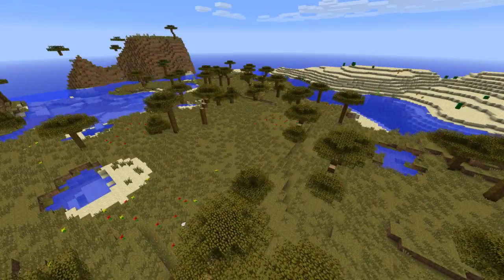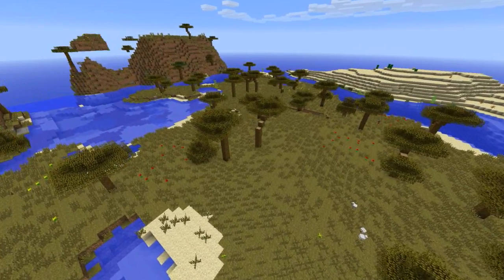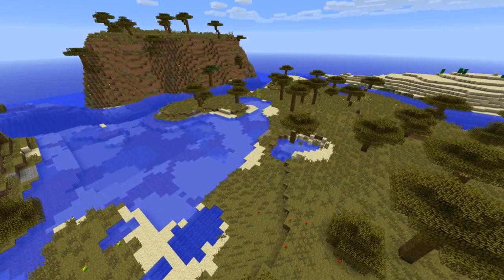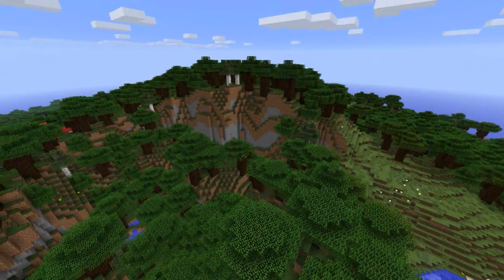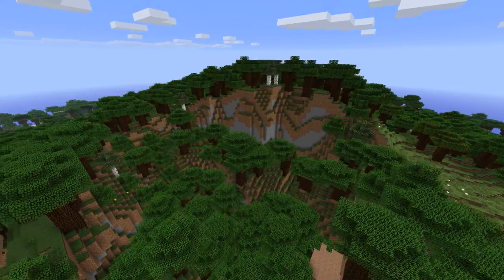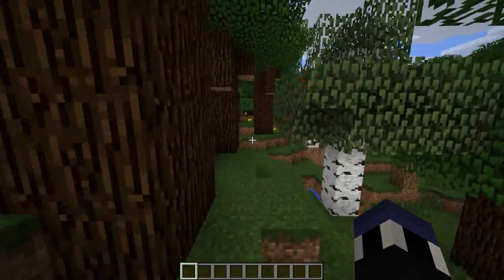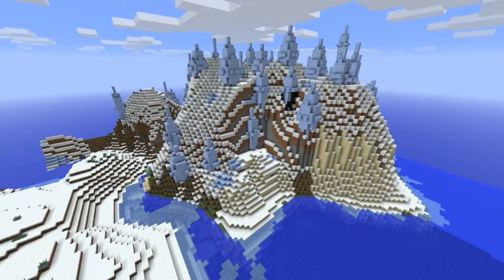Moving along, the next biome is the Savannah biome. As you can see, it has a yellowish-brownish color and features curved Acacia-like trees, but there isn't anything too specific beyond that. The next one is the Roofed Forest biome, which has extremely dense trees and leaves, and can be dark and dangerous under the canopy even during the day. This is the first biome since the Mooshroom biome that naturally spawns huge mushrooms.